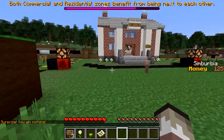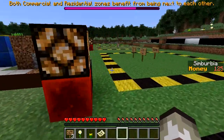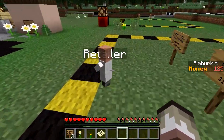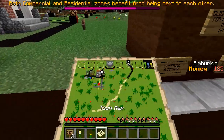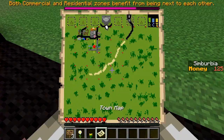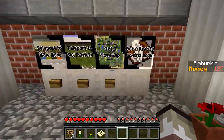Now we've got another resident just hanging around here. This villager is a retailer — cool. I'm liking the city so far. Let's have a look at our city overall — beautiful, it's coming together nicely. Pretty awesome!